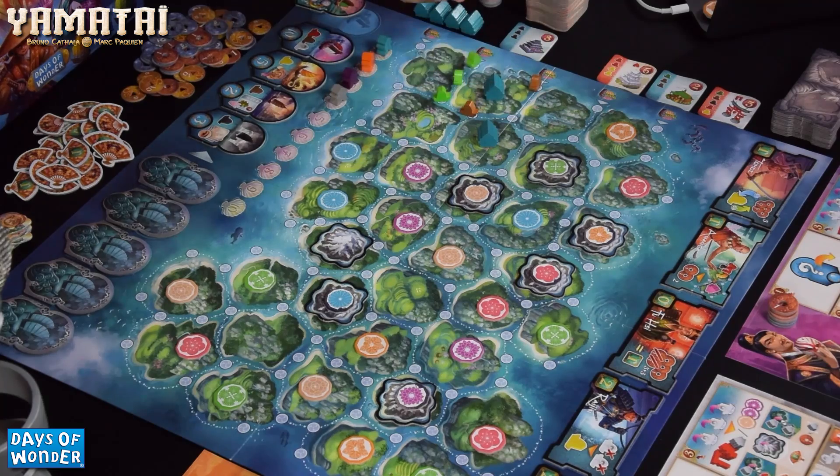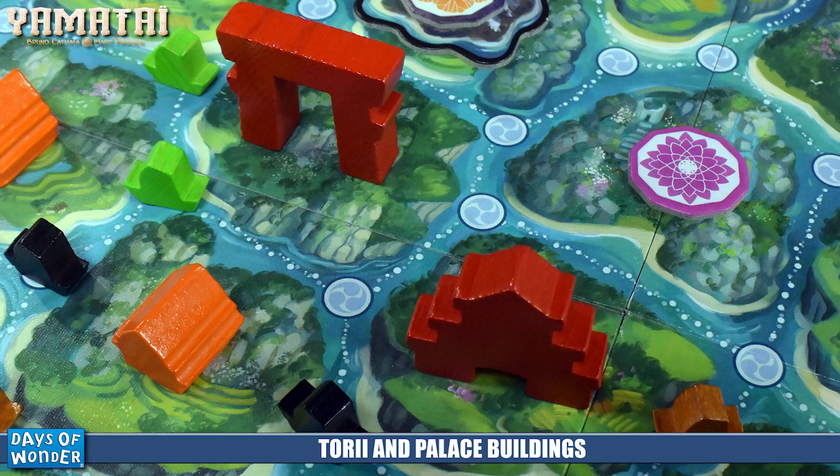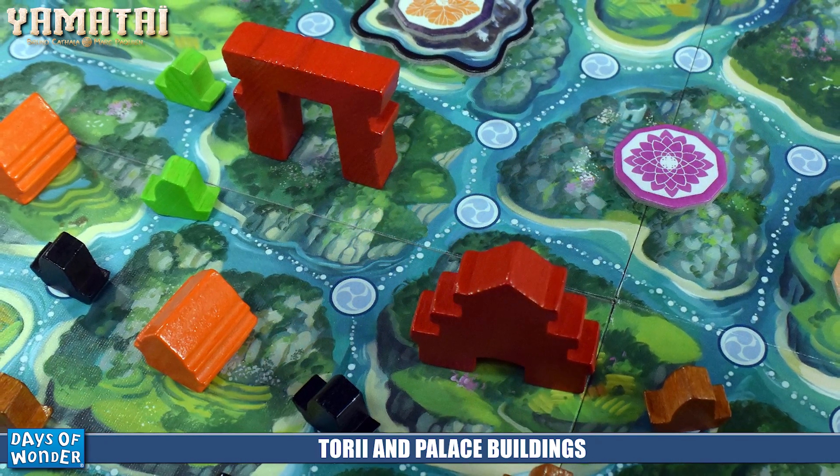When you build, the building is placed face down on your side of the table for victory points at the end of the game. Three things can happen when you build: if it's the second building you build in a location, you get money according to how many buildings are adjacent — so two buildings earns two dollars, the next earns three, and so forth. Building on a cleared mountaintop earns one victory point, and building adjacent to palaces or tories also earns a victory point. You can really string together massive points and money by building in the right location at the right time.